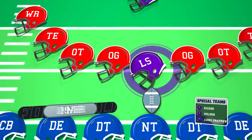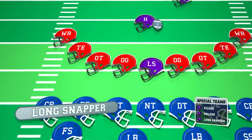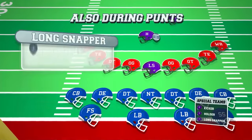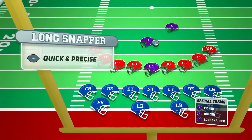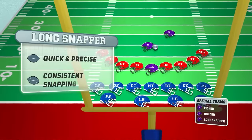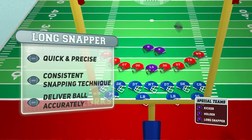Another focused position is the long snapper. They specialize in accurately snapping the ball to the holder during field goal or extra point attempts. Their snaps must be quick and precise, allowing for a seamless transition to the kicking operation. This role requires consistent snapping technique and the ability to deliver the ball accurately under pressure.